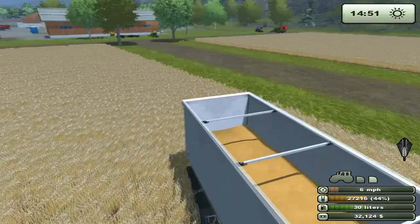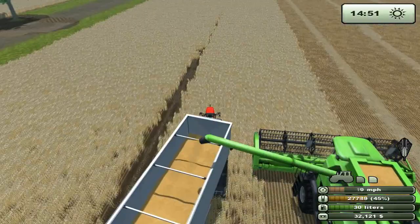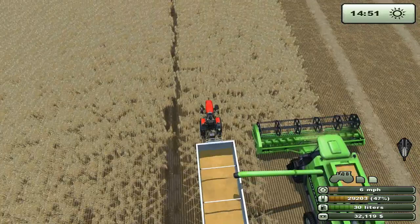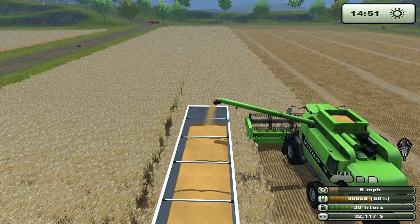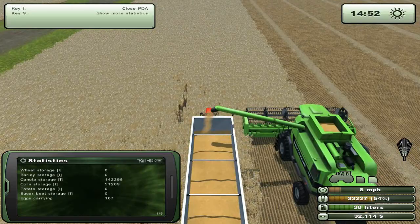Let's try to get there before it reaches 100%. We did it - let's set it on harvesting speed and it's working out perfectly. Do we have any barley in our silos? No. We've still got lots of canola and a fair amount of corn. 167 eggs as well - I'm pretty sure we've hit the maximum amount of eggs.